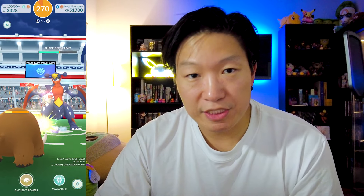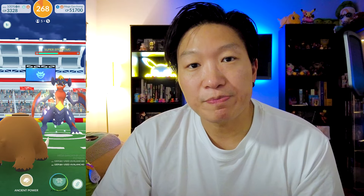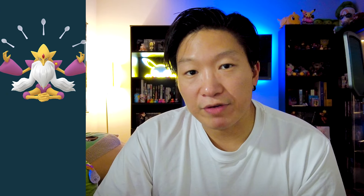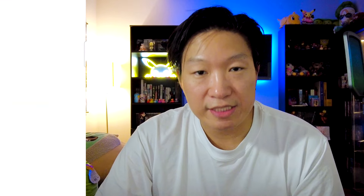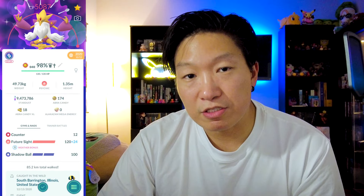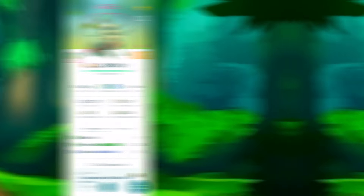The next mega evolution is actually considered one of the best generalists in the game. The reason for that is because it is an insanely high DPS glass cannon, and I'm of course talking about Mega Alakazam. This is one of the only psychic type mega evolutions. And on top of that, it has a very diverse moveset. So there's plenty of different places where you could use Mega Alakazam. It has insanely high DPS because it has an insanely high attack stat, making it one of the strongest glass cannons in the game. So you should definitely get the mega energy for this mega evolution.